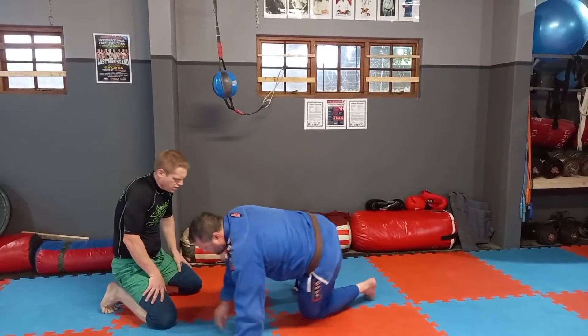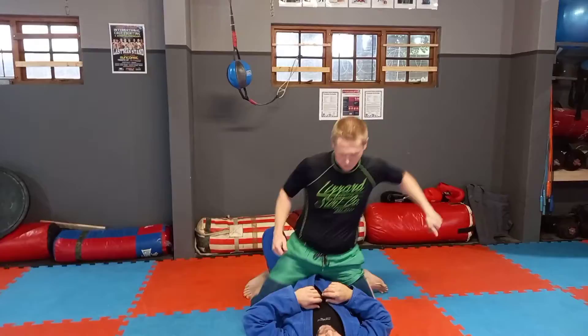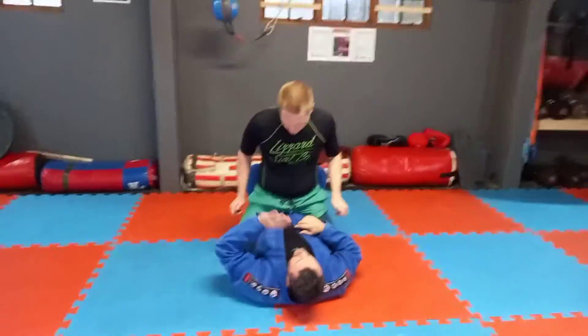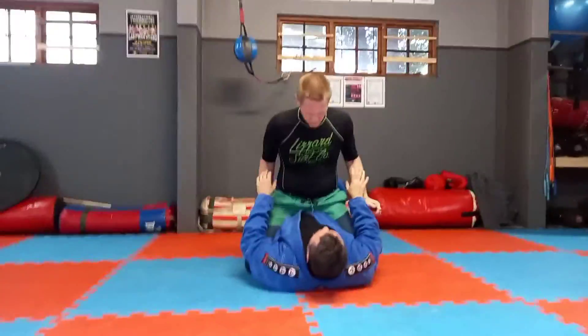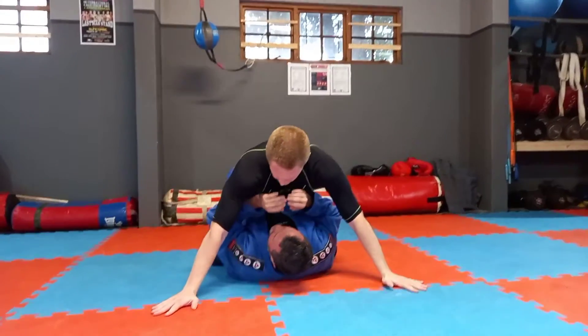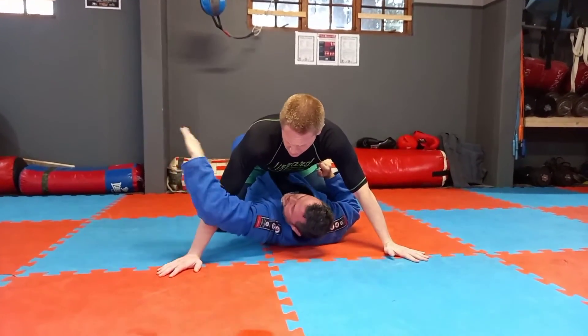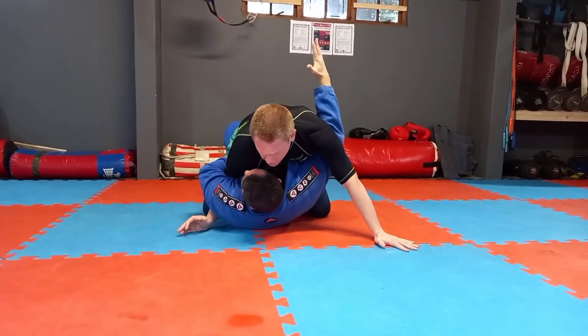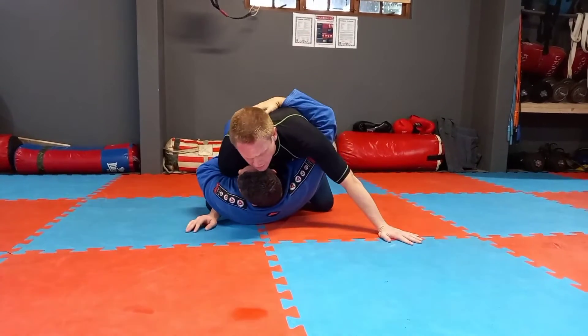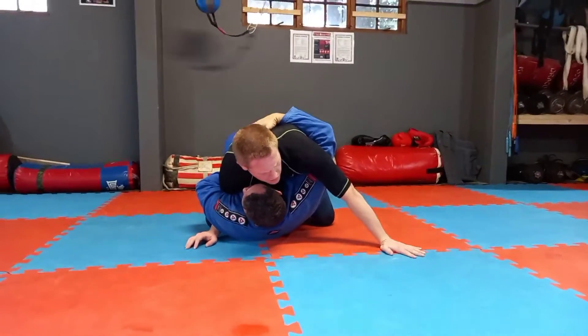So Ken's going to mount me. Because he's been working into this quadrant, I'm just going to keep going with him. Maybe he's lower down and his arms are like that. What I'm going to do is try and remove a post — the arm comes up, I swim around, I tuck that in, and my other hand comes over to help maintain this position.